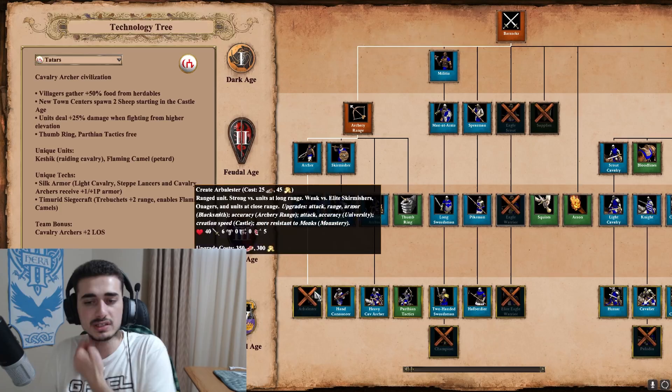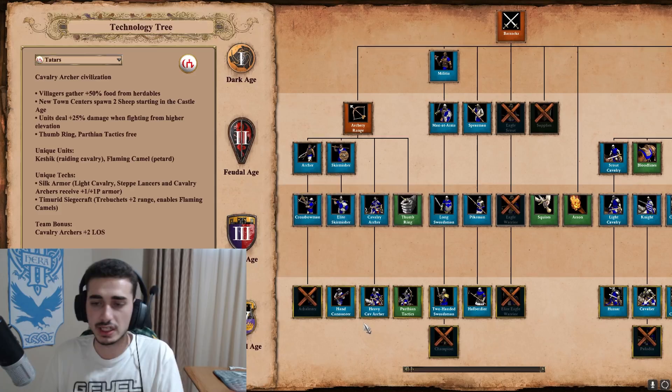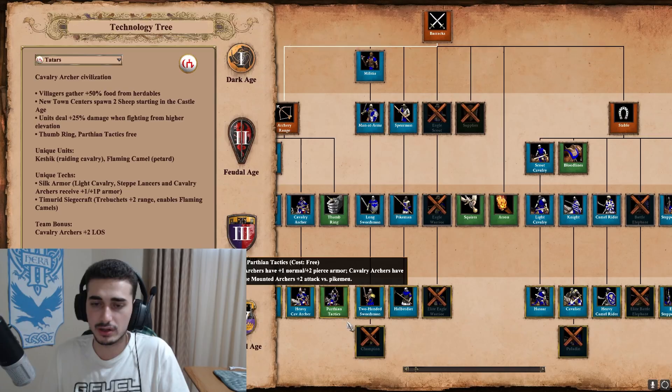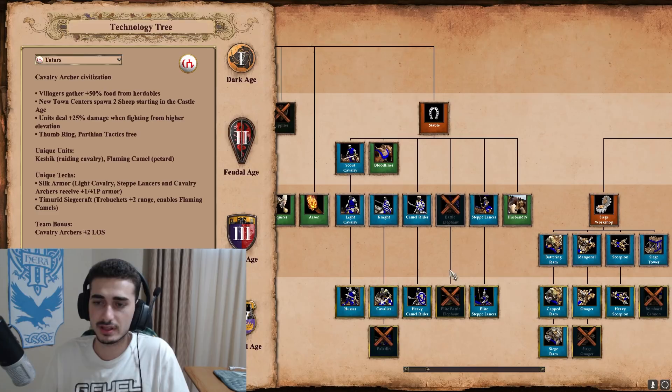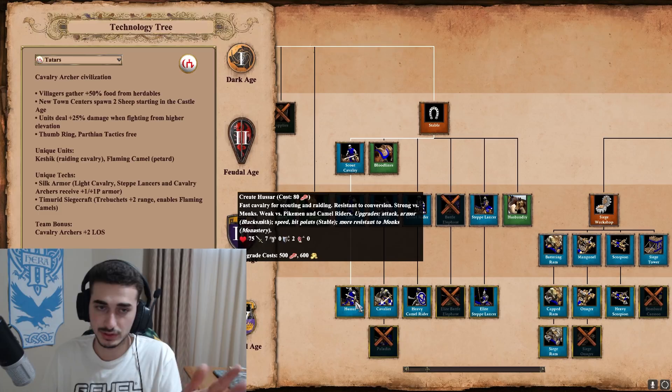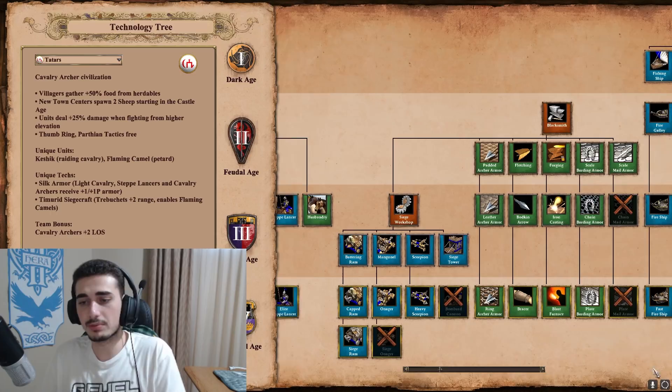Looking at the tech tree: they're missing Arbalest, so going Crossbows means an awkward Imperial Age transition unless switching to Heavy Cav Archer. Hand Cannon is fine. Their barracks is pretty terrible - only up to Two-Handed Swordsmen, no Supplies, though they do get Halberdier. The stable has Hussar fully upgraded, Cavalier plus the unique tech, Heavy Camel, and Elite Steppe Lancer - solid stable options for sure.